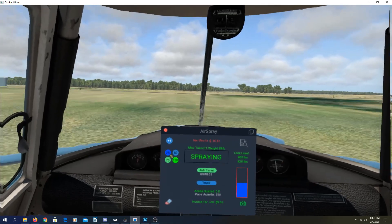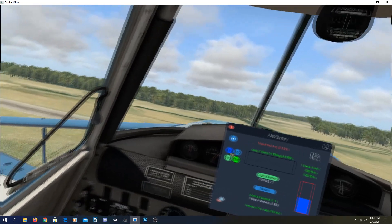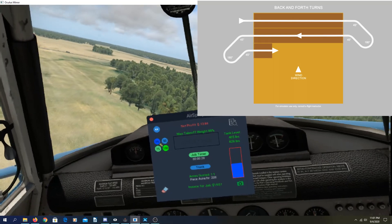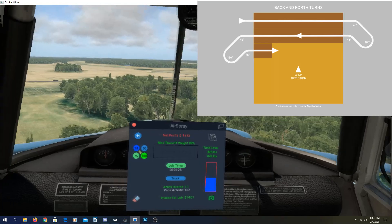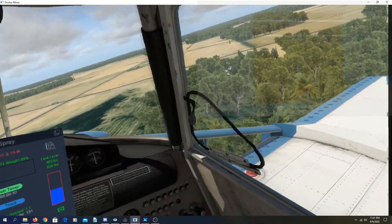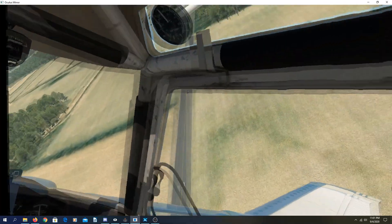Make a nice straight line, throttle up, spray off, wings level, climb out. Then I'm going to turn into the wind 45 degrees and hold 45 for about 10 seconds — or in this case just to the other side of these trees — giving myself plenty of distance away from the field. You do not want to crowd the field because you don't give yourself enough time to line up.